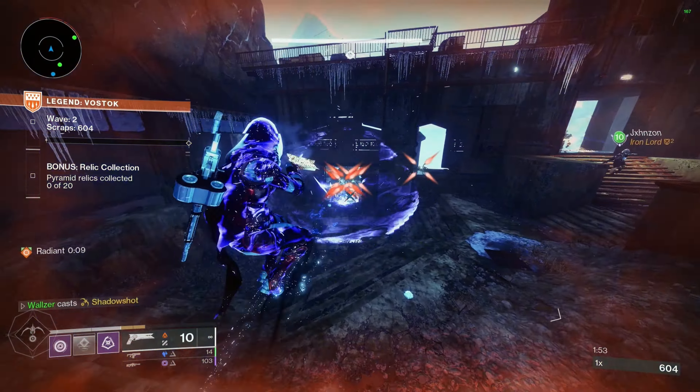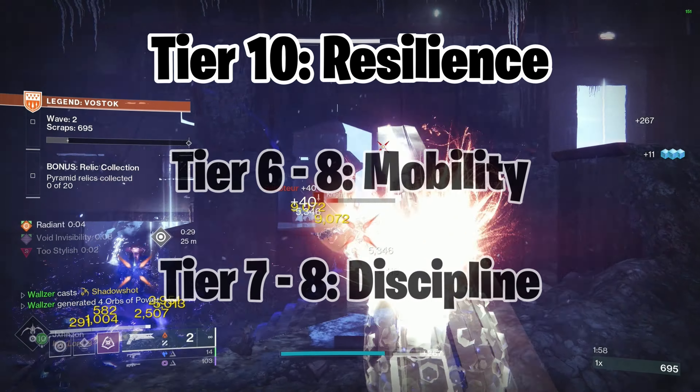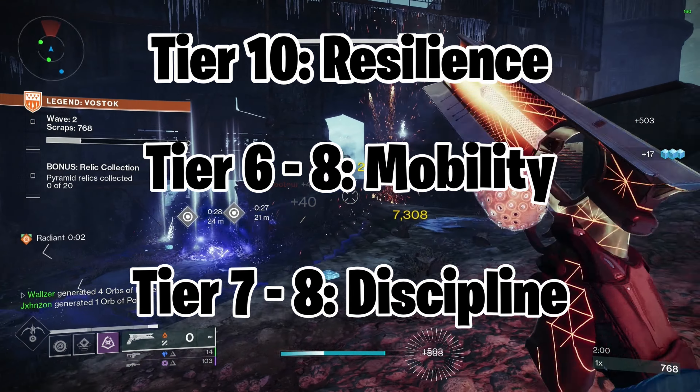I highly recommend grabbing 100 Resilience — if you don't, you're kind of just throwing — but then focus on Mobility and Discipline to pair alongside it.